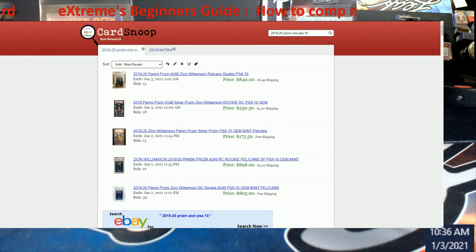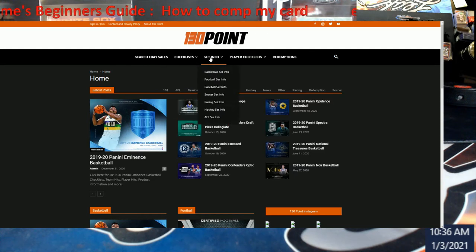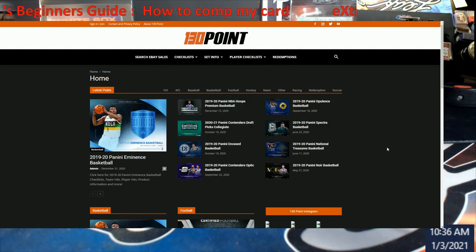The last one you can use is called 130point.com. Again you can sign in, and you can look at eBay sales. They've got checklists on here, set info, player checklists, you can check redemptions — it's crazy. This site is really cool. It would behoove you to go out there and get these tools so you can sit there and learn how to comp your cards properly.